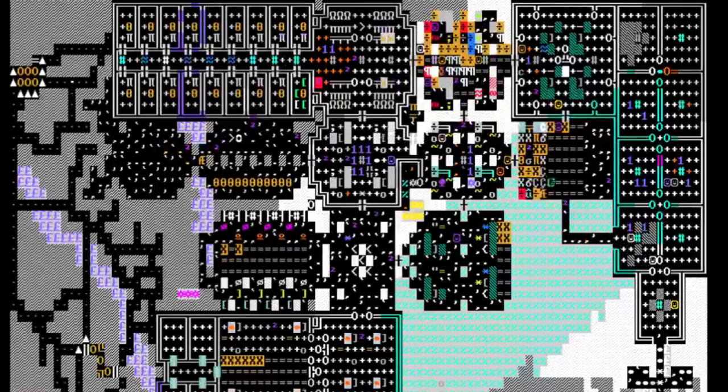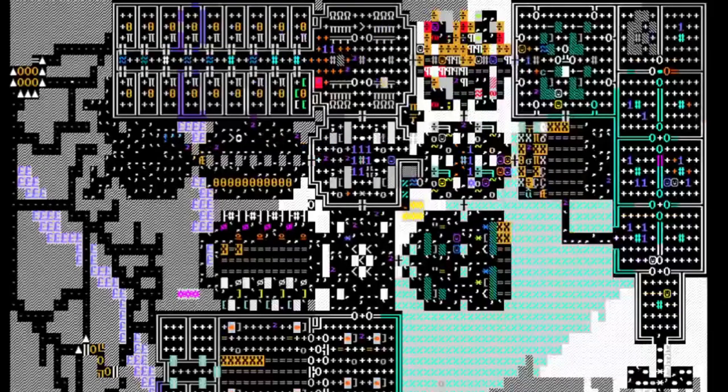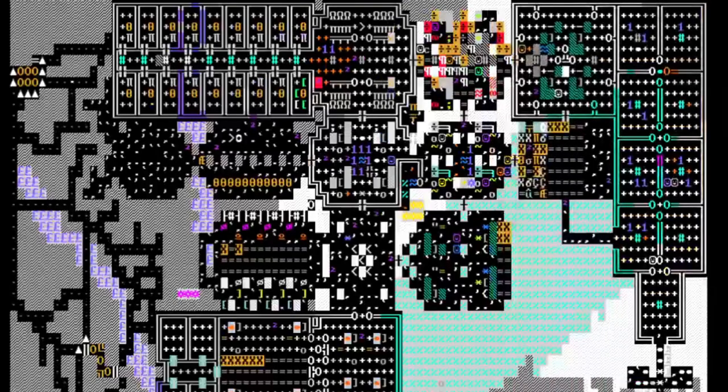This dwarf should be feeling content. There are many dwarves here — content, blissful dining in there, not that content, satisfied. That is how you do it — you don't want angry dwarves.